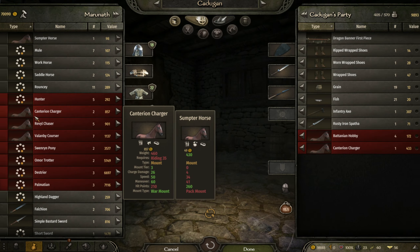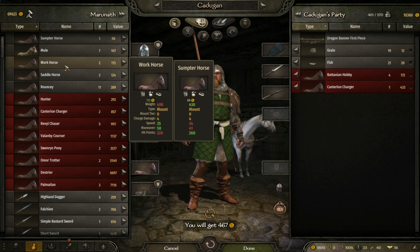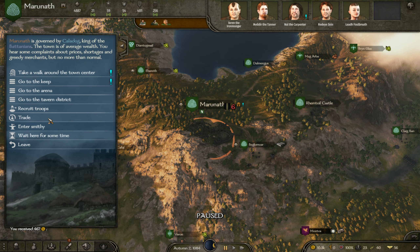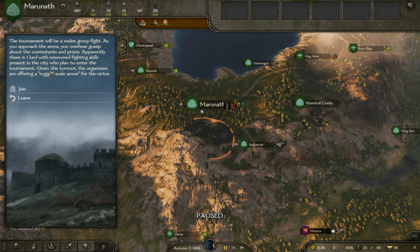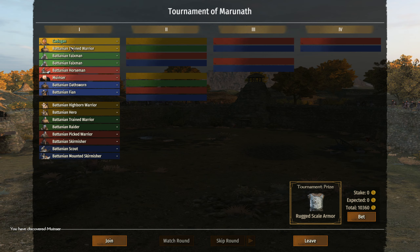Ransom prisoners — I think I've already met him. How are we for troops? I wonder if our steward skill has gone up — we seem to be able to have a few more. I'll at least ask for two more. Sumpter horses are 98 here, not sure how good that is. I might try one of the villages. There's a tournament, so let's join in — rugged scale armour sounds good. Mainly thinking about the plus three renown we get from the tournament, because I want to get our clan rank up.